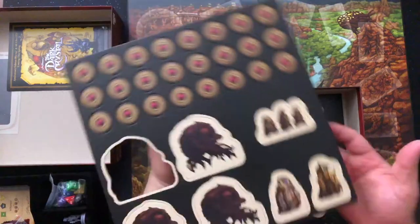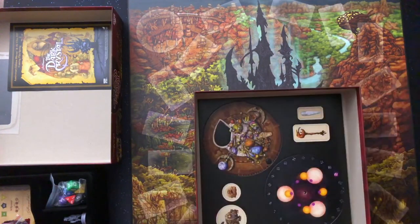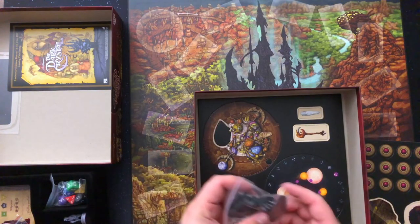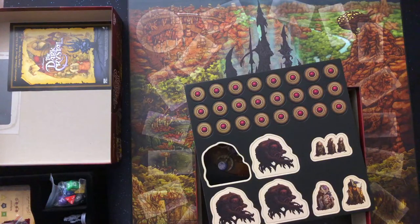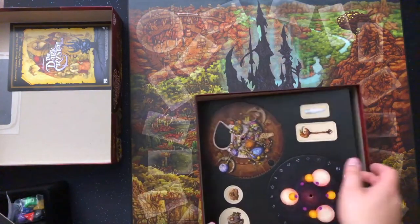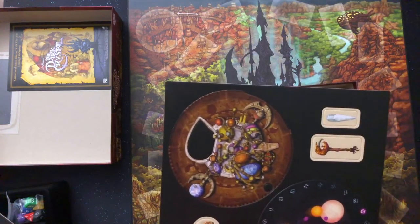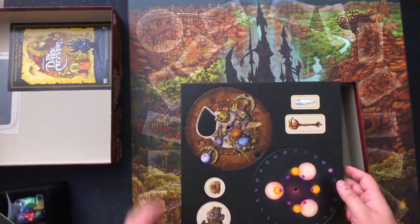So here are some punch-outs — some sort of tokens. I'm assuming these things are going to be chasing you. Interestingly, one of those is missing, but I bet that's what the stands are for. There are four of those. Then we have some more tokens — some sort of lunar wheel maybe, something like that. Yeah, this looks like what we use those connectors for.